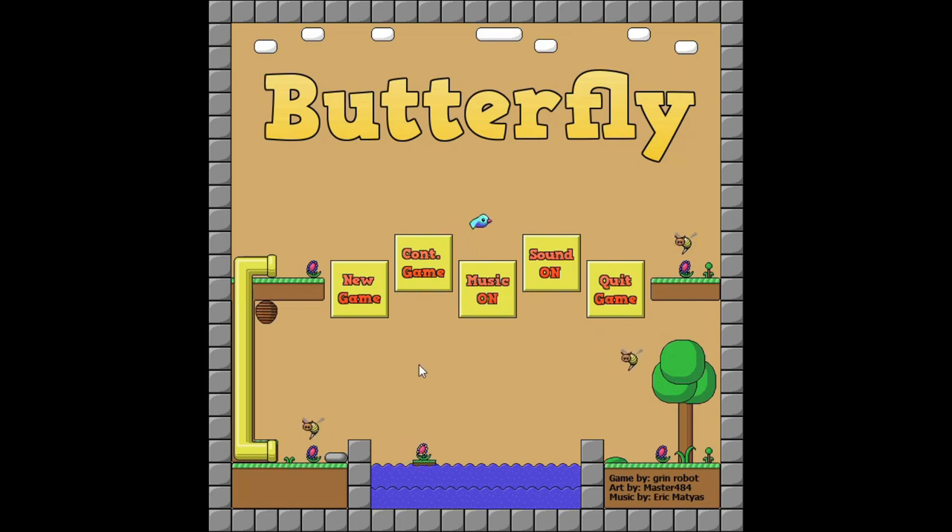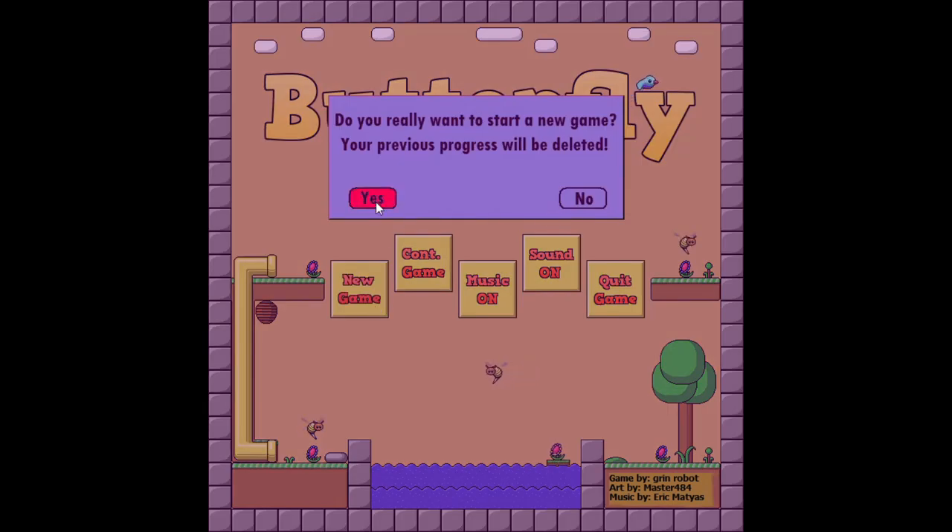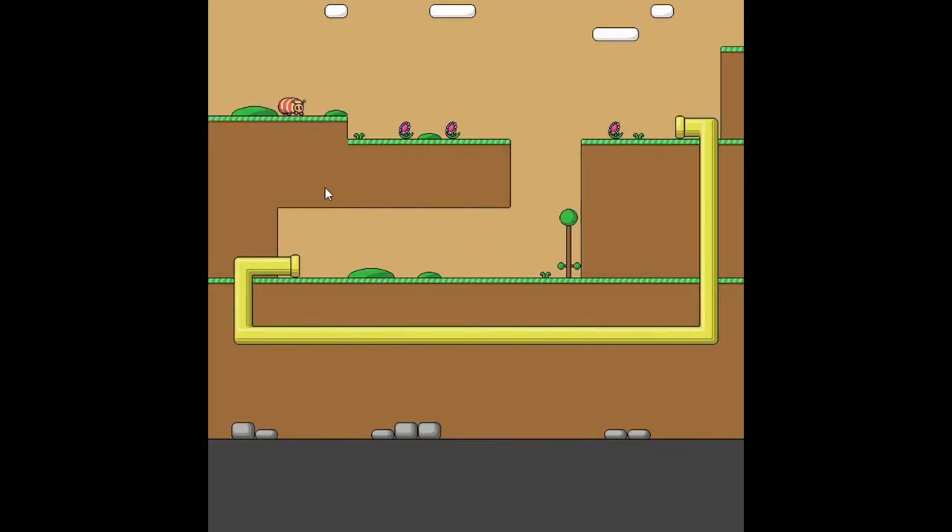All you have to do is just play through 10 levels and you'll get all the achievements. It's a very easy completion and it only takes about 5-10 minutes. I did a walkthrough for the Xbox version and the game is exactly the same, so I'm gonna link it below if you need help.